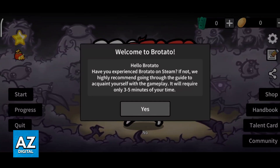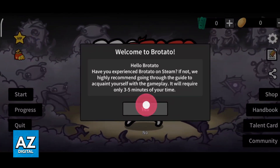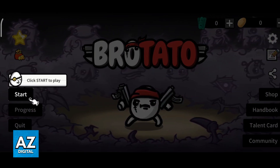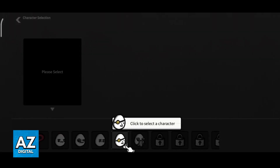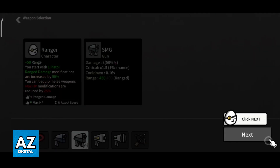For the purposes of this video, I'm just gonna go ahead and say yes, and you can go ahead and choose whatever is best for you. Once you are satisfied, tap start and you will be able to select your character and start playing on mobile.